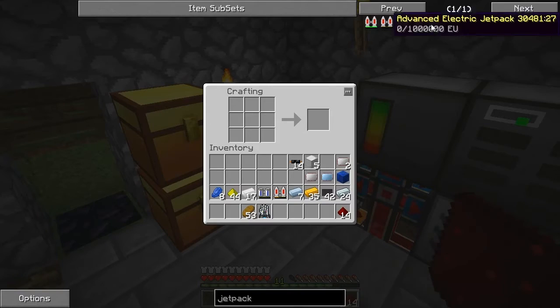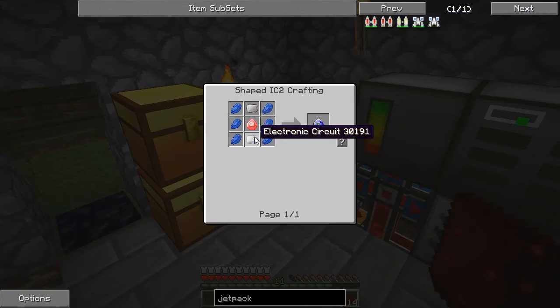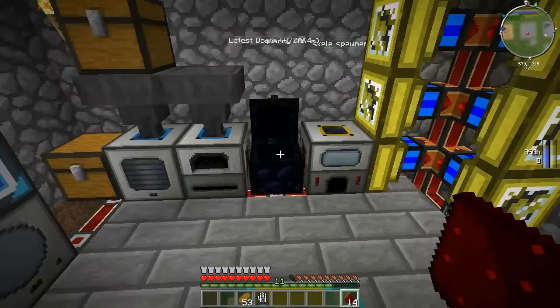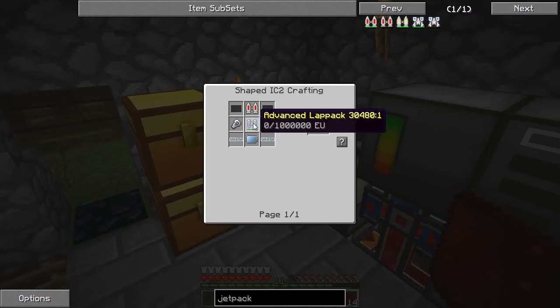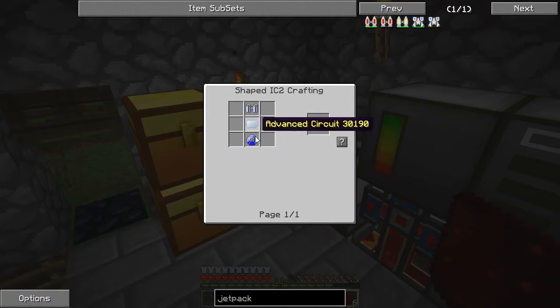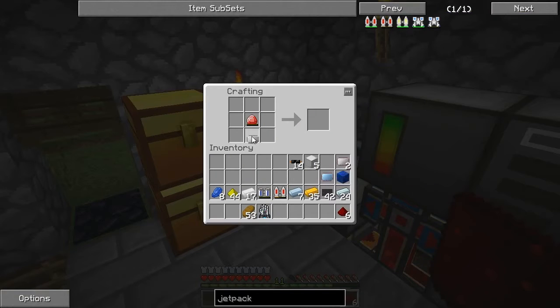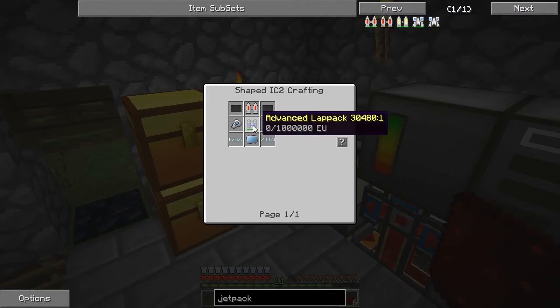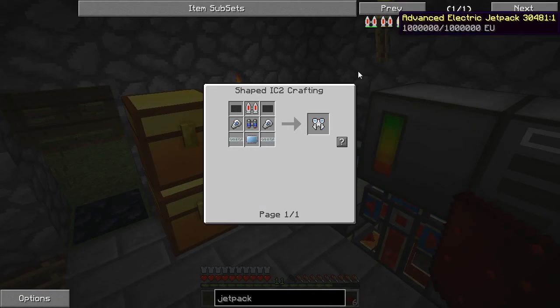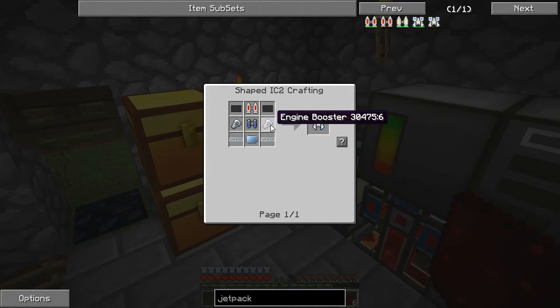Welcome back. I just grabbed all the things that are needed for this — except a diamond, which I should have one just here somewhere. So we're going to have to make ourselves a lapatronic crystal, which is just a diamond surrounded by redstone. And then it's also just two circuits. We have two here, and I think it was lapis. Just enough. And then we're going to make — advanced circuit, lapatronic crystal, advanced lap pack.